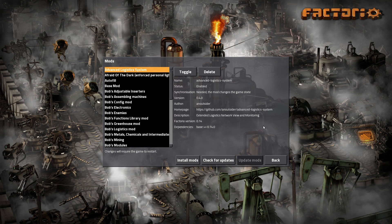We're going to use the Advanced Logistics System. This is what I've been trying to find for ages. It was not updated for 0.13 until long after I had started my 0.13 campaigns, but it's ready to go for 0.14. This will basically let you view everything that's in your logistics network, so all those times I had problems like 'what the hell is in my network,' I can find out.